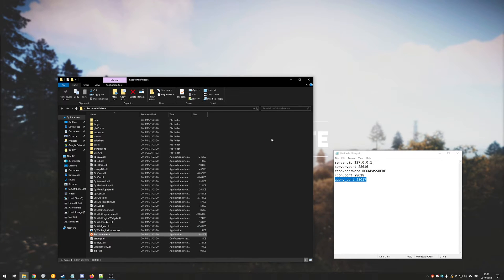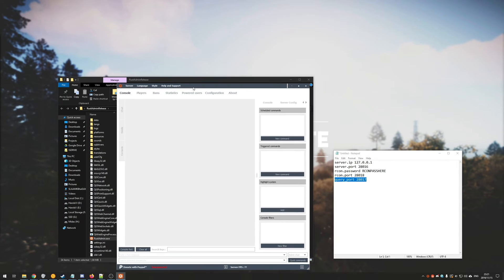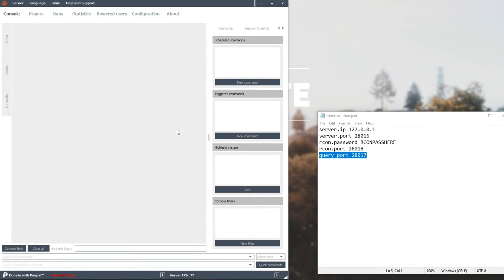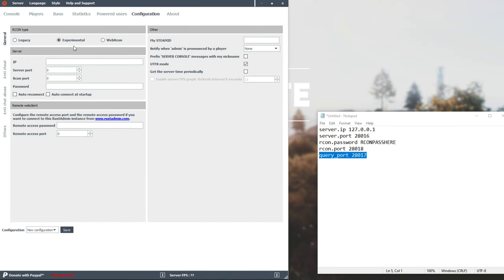Hit run when prompted. Luckily you will need admin to run this, so you can run this on basically any computer. Next up, you'll be very confused with what's going on. But first of all, we actually need to connect to the server to use basically anything. So we'll head across to configuration at the very top. We're going to make sure to change it from experimental to web RCON — I've had much better experience using this.